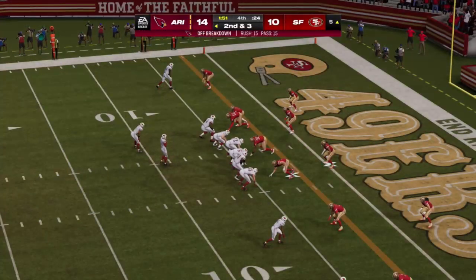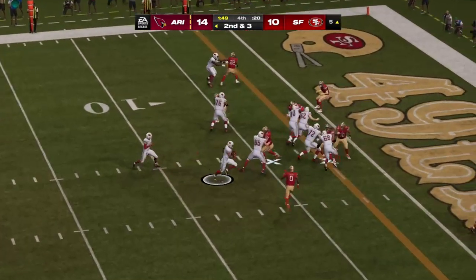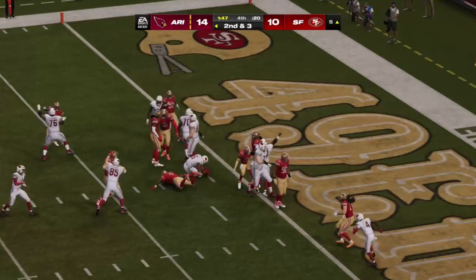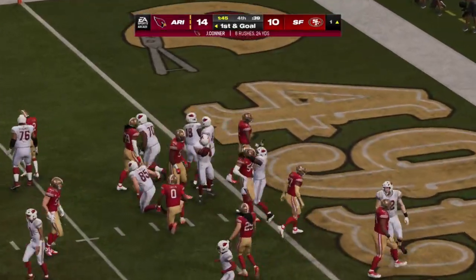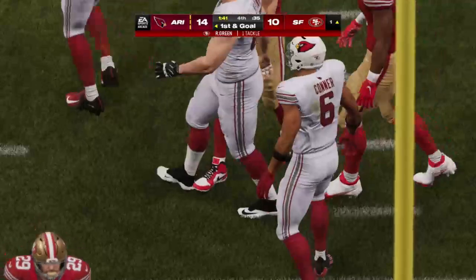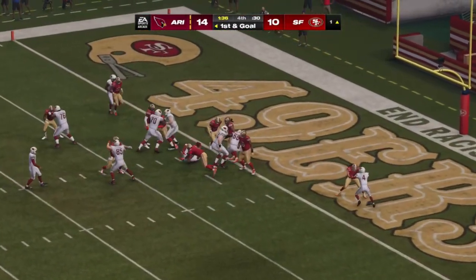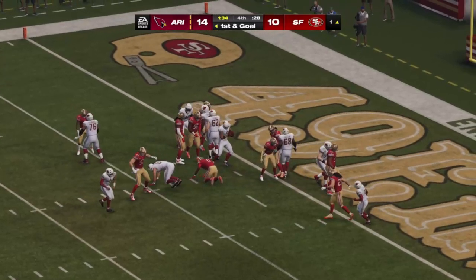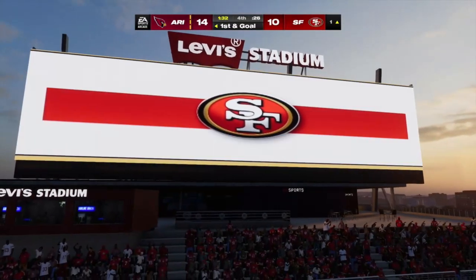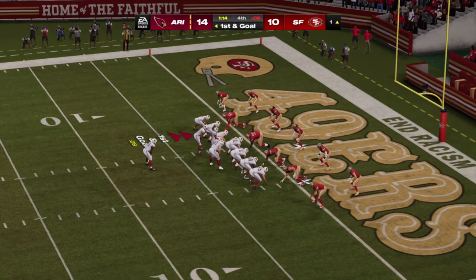On second down — if they can get another run like we just saw, it would likely put an end to this thing. And Connor up the middle — the Cardinals are going to have a first down. They should be able to run it out from here. Keeping the football on the ground — you're looking at the clock and the geography of the field, both in your favor. Keep it on the ground, keep pounding, run that clock down. You've got everything working in your direction.